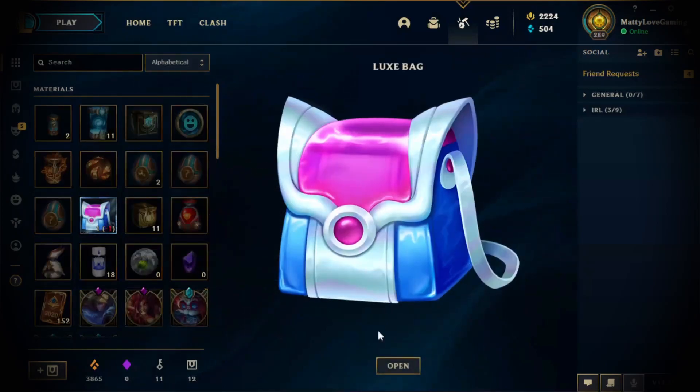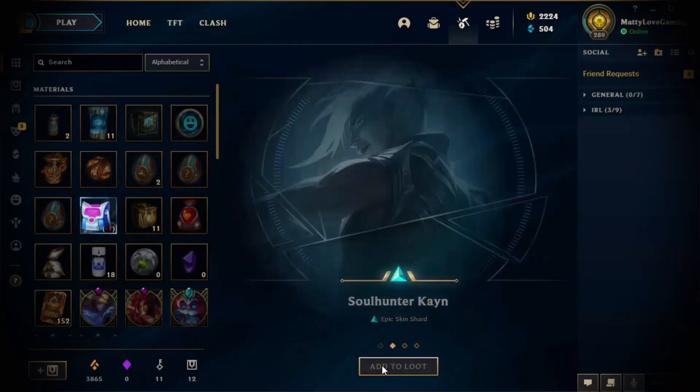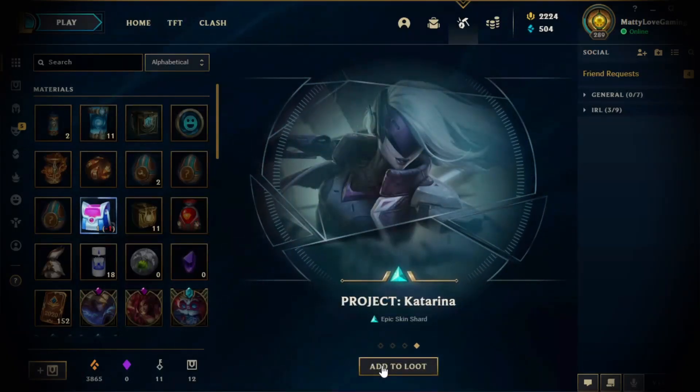So the next bag is the Luke's bag. Firecracker Sejuani, Soul Hunter Kane, Hide Gun Lucian, and Project Katarina.